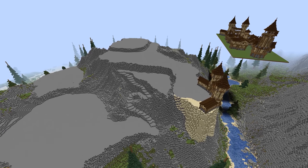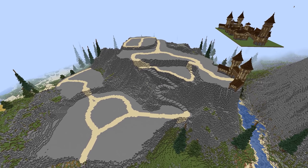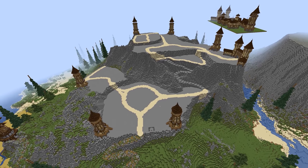Now it's time to work out how to place these buildings, so I begin by placing the gatehouse, laying down a pathway network, and placing watchtowers at the outer edges of the area.